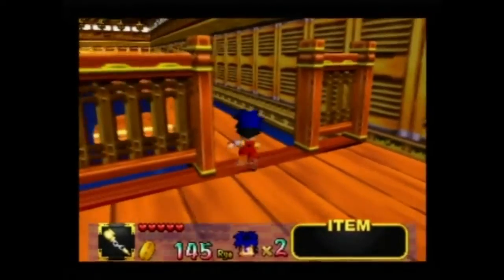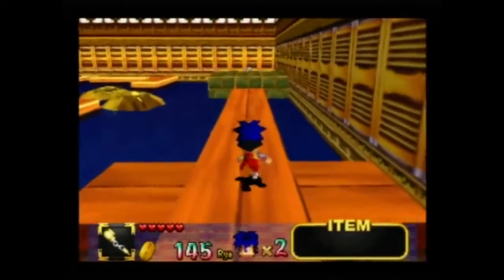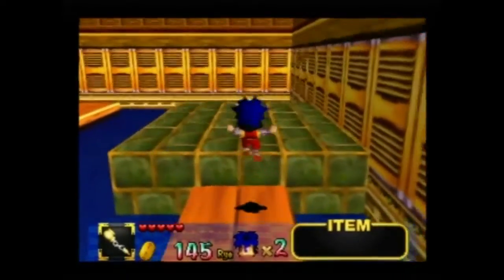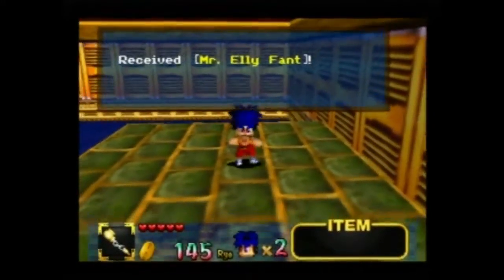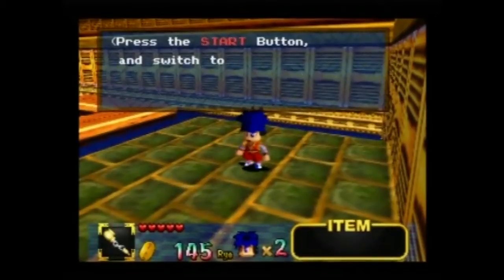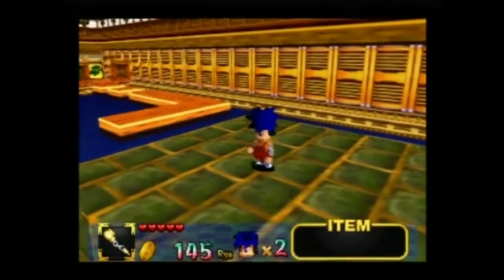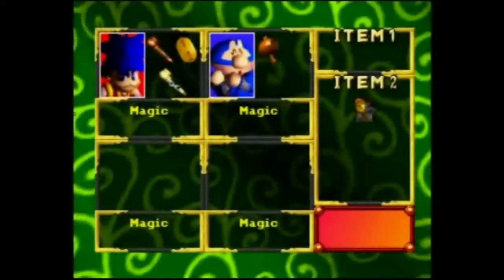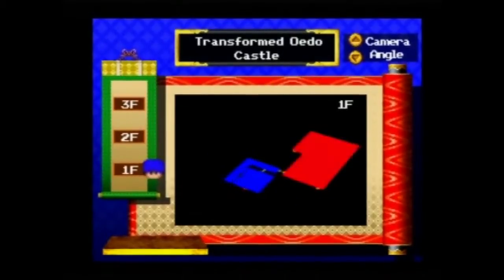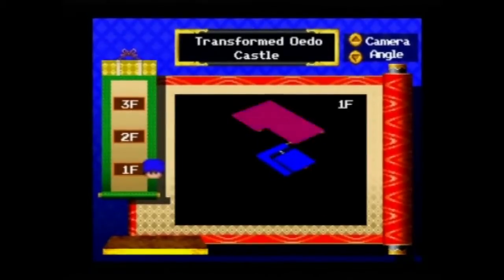That looks like a good room. Can we swim? Well we did earlier, but I don't know if I trust this one. Mr. Elephant. An elephant means a map - I'm sure that makes sense in Japan. I don't know if I've recognised that reference. Oh, just moving around as usual. Slightly 3D map.